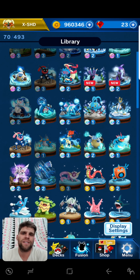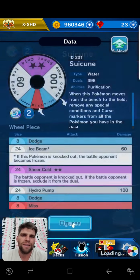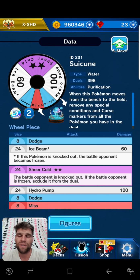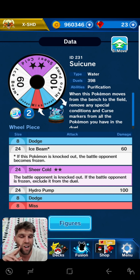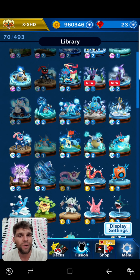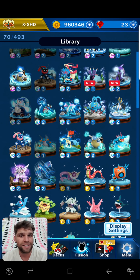Another great mon is Suicune at 3 MP — quite nice. With a big Sheer Cold, if you've got up to level 5 or level 10, it can be nice, and the Ice Beam can make things tricky. The only ones you don't really want to be hitting in this gym will be the Hydro Pumps. But you can also cure your statuses and Curious Marks, so Suicune could be a good utility piece if you have one.